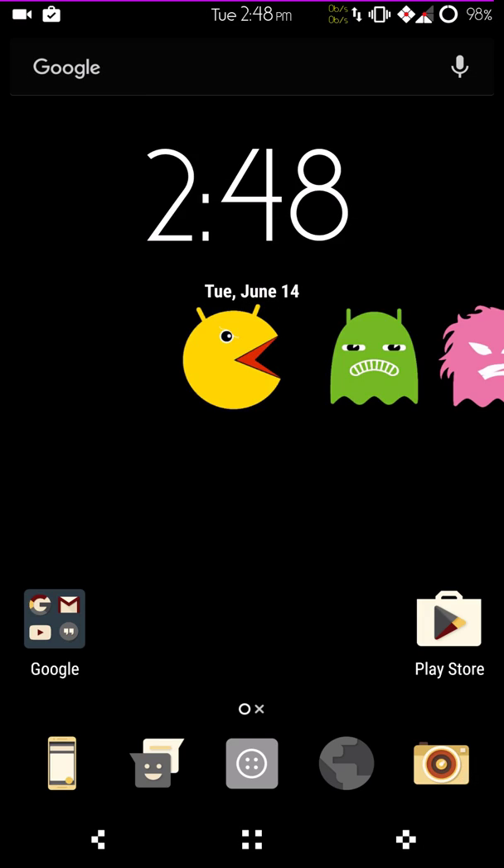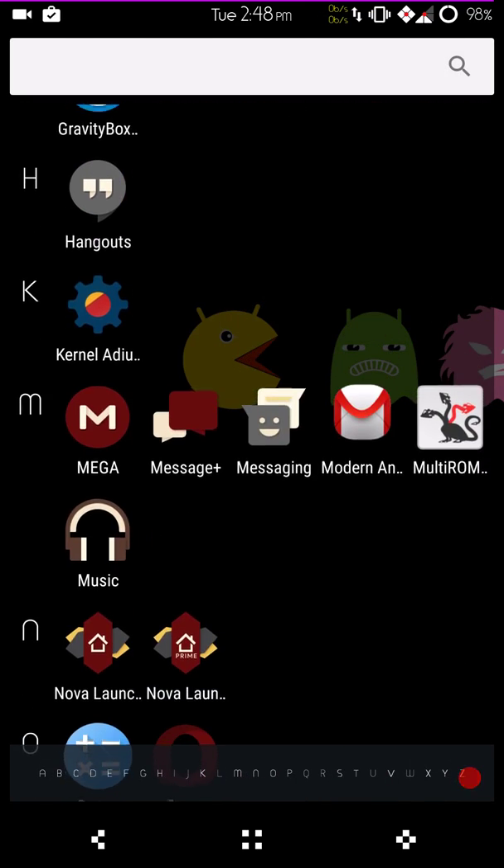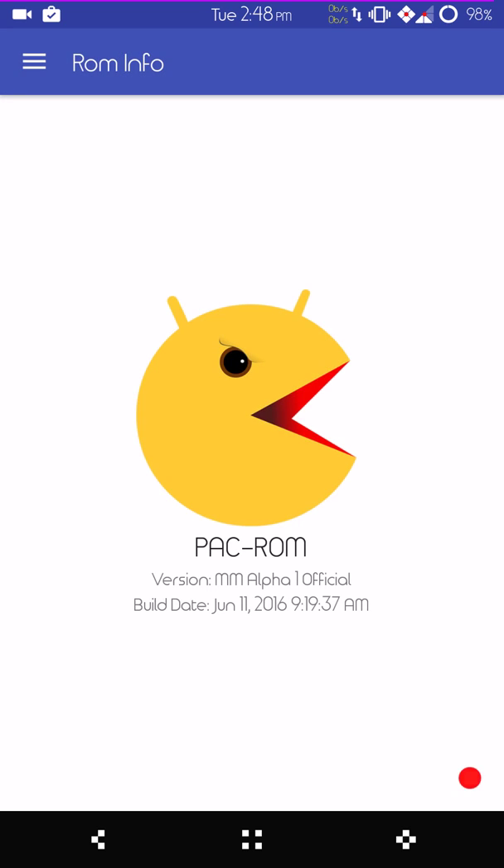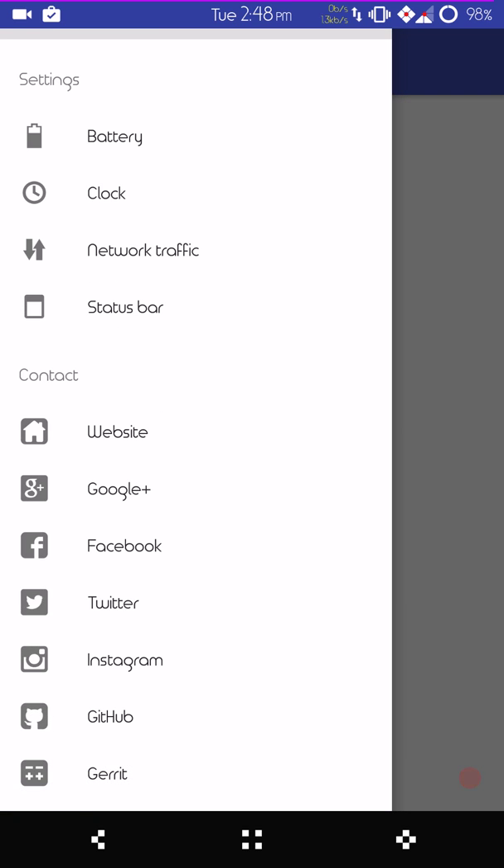You would think Pac-Man is straight CyanogenMod but it's not. If you go into your app drawer and scroll down to the P section, you're going to find what they call Pack Console. The Pack Console gives you a couple more customization options and also direct links to their Google Plus community, website, Facebook, Twitter, Instagram, GitHub page, and Gerrit — useful if you're into developing. For reporting bugs, you want to go to Google Plus.